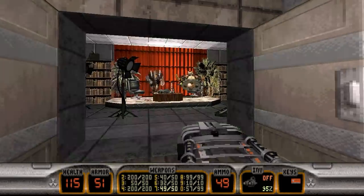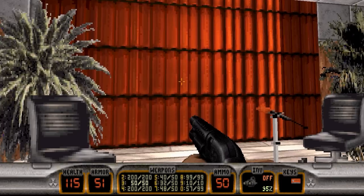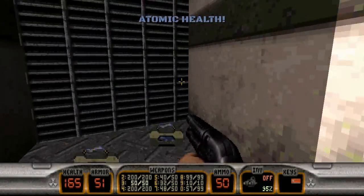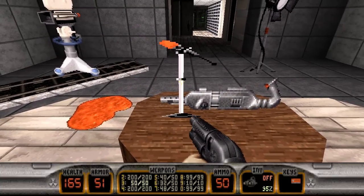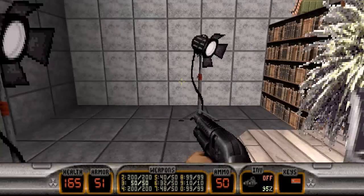Let's go in here, get rid of both of these guys. The next secret — this is the final secret. Hop through the curtain. Atomic health and freeze thrower ammo. It's broadcasting right now — this is KTIT, playing the best tunes in town. Duke, you so punny.